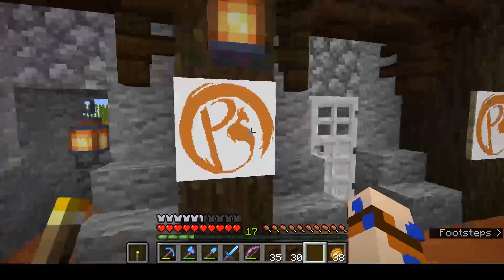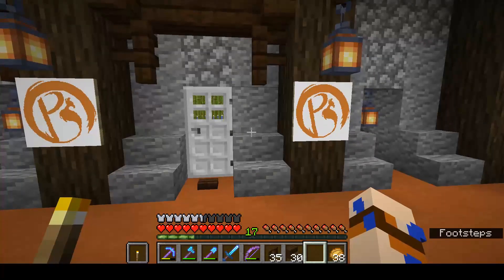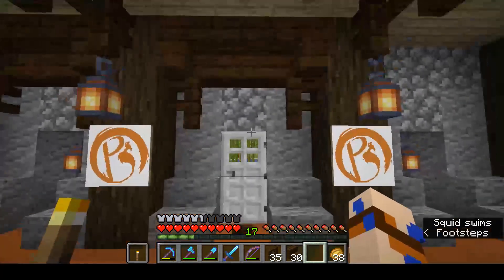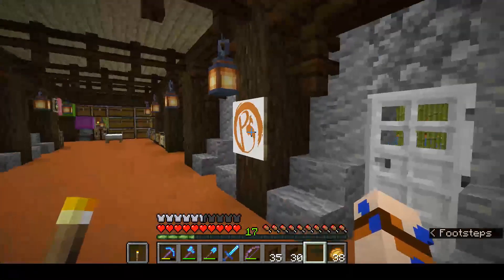It looks fantastic. The logo itself was designed by Joy Witt — an amazing artist. And Cinnamon turned it into map art. I think it looks fantastic — it's probably going to appear all over my stuff because I'm a bit of a fan.